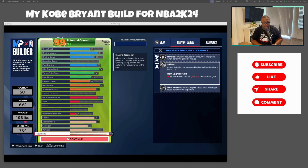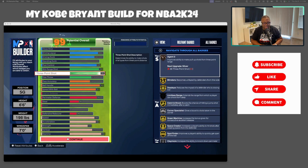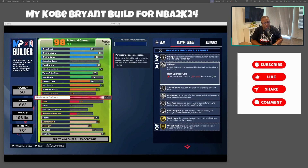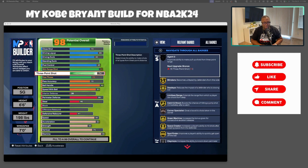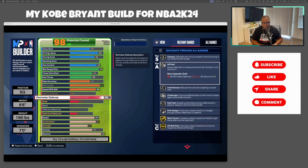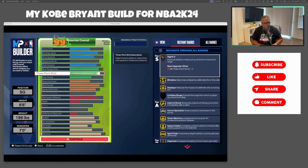If I wanted to tweak this — for example to get the 94 Feet badge — I'd need to go to 88 perimeter defense. I could drop the three-pointer down to around 76 and still have all the same gold badges since there's not a big jump between 80 and 76. But I'd probably want at least 83 stamina, so I'd keep it around 85. It's a preference — I like having at least an 83 there.